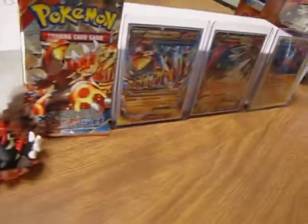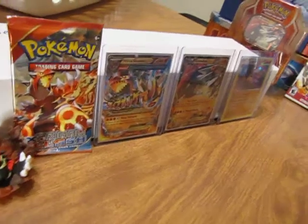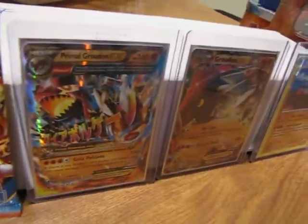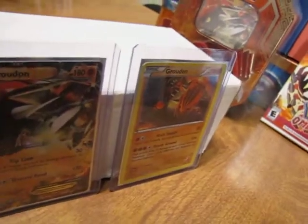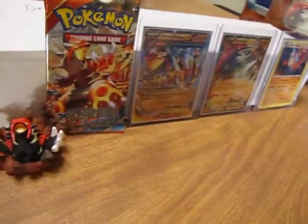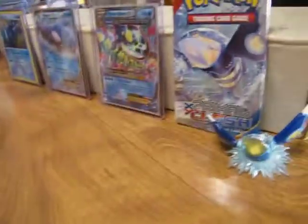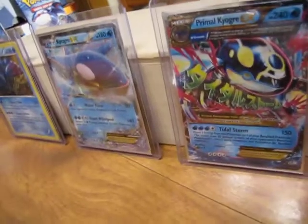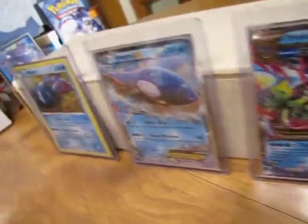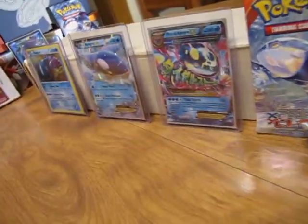I also have a contest for a Primal Groudon toy, a Primal Clash Pack, a Mega Primal Groudon EX, a Groudon EX card, and a Groudon Holo — open until May 8th. And another contest for a Primal Kyogre toy, a Primal Clash Pack, a Mega Primal Kyogre EX, a Kyogre EX card, and a Kyogre Holo — open until May 7th.